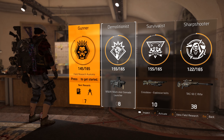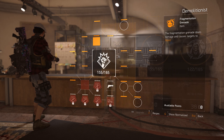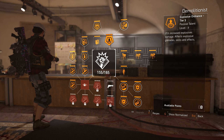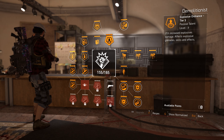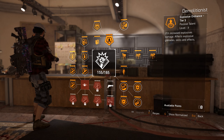To start off, the only specialization we want for this build is Demolitionist. The biggest reason is this bonus on the tree called Explosive Ordnance. It gives us 25% increased explosive damage for our skills and grenades, which is a huge reason to run Demolitionist, because this build is focusing primarily on the Seeker Mine.